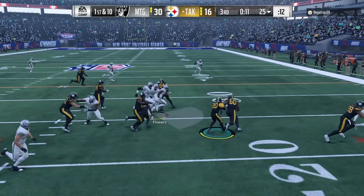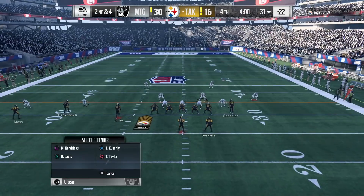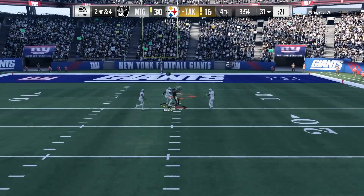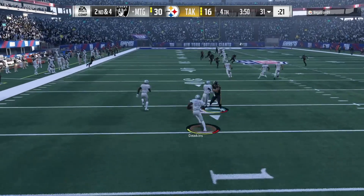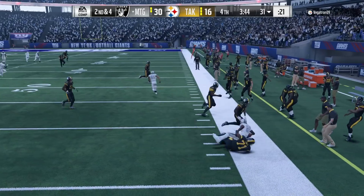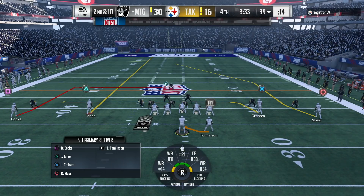First and ten coming out running the toss play - nowhere to go. Night Train Lane is laying the stick out here. He keeps trying to go for the deep route and we're getting the interception - it just wasn't working for him. Trying to take it back with Brian Dawkins at 97 speed but we won't turn the corner. Good pursuit angle. Back on offense for the fourth quarter.